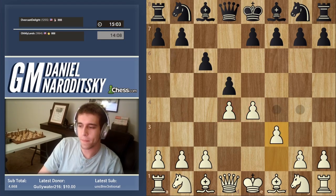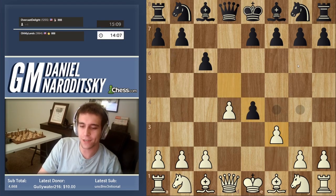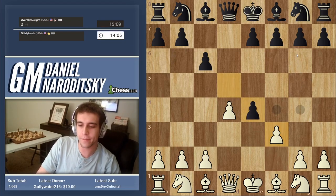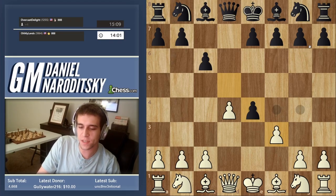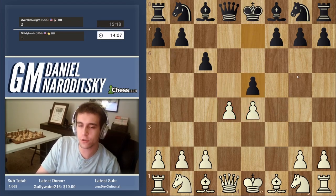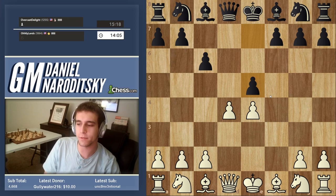Our opponent takes on e4, and believe it or not that's not a mistake — but if he doesn't follow it up correctly it's going to end up being a bad move. We have a pawn trade, two pawns in the center, and he follows it up correctly with e5.